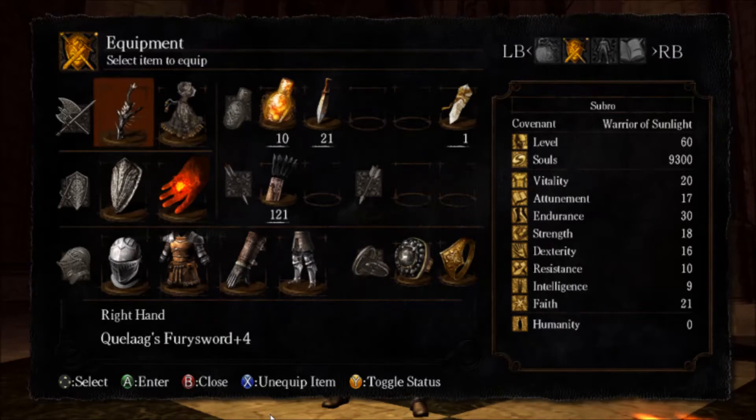But for this fight, I'm soul level 60 and my weapon of choice is Quelaag's Fury Sword, plus 4.